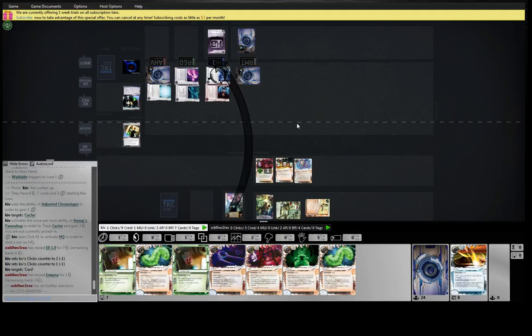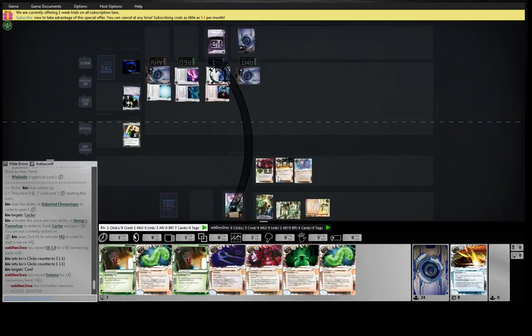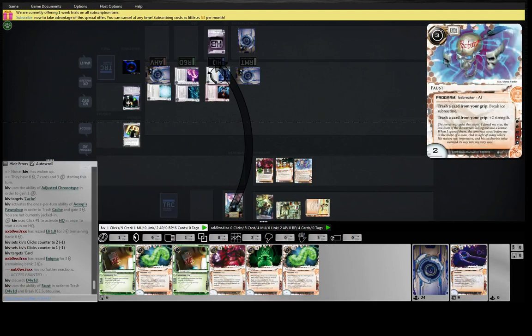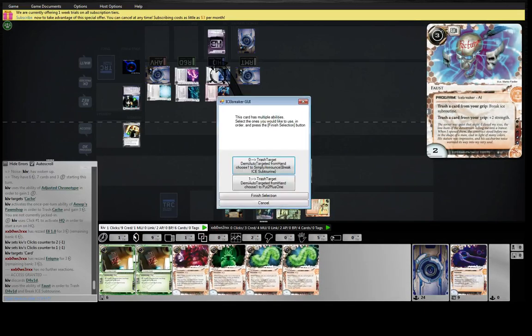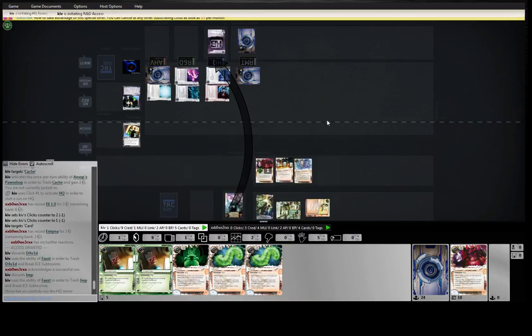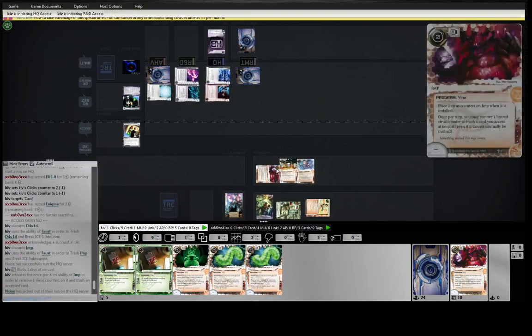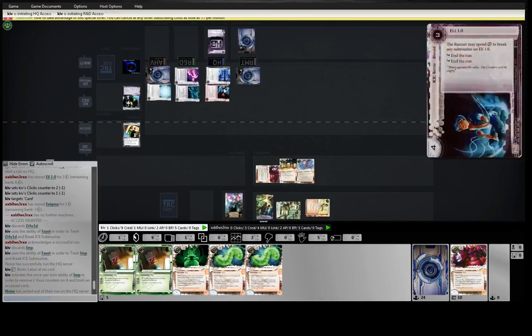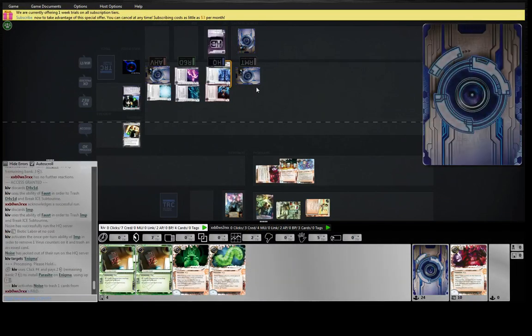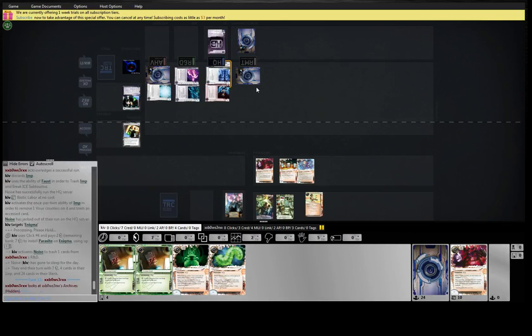Let's trash the David. Actually, I think the Imp — much as I love my Imps. Biotic Labor, force trash. We can always Deja Vu it back later on. Let's start killing ICE. Pick up the soft one first, so we're not — we don't have any Suckers out.